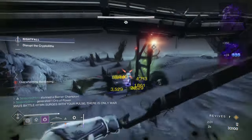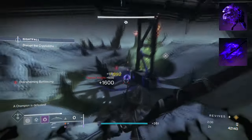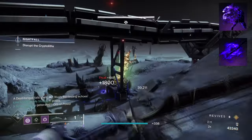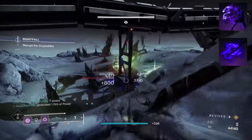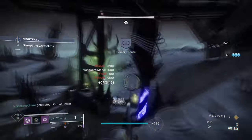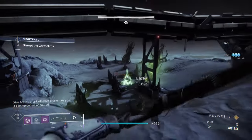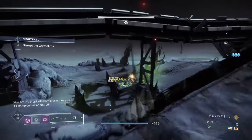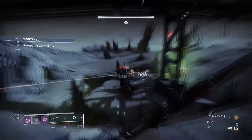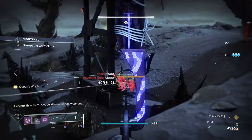To start, you're going to want to have Vanishing Step, where dodging makes you invisible. Then you want Stylish Executioner, where defeating a weakened enemy grants Truesight and invis. I would usually have Trapper's Ambush for team support, but having one main way of going invis should be enough. What this does is allow my tether and smoke grenade to debuff targets while also giving me a free invis if I defeat them while under the effect — handy for risky situations where you need to tie down enemies and save your allies.